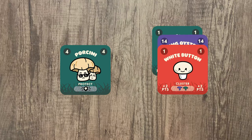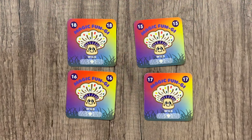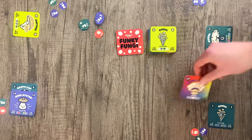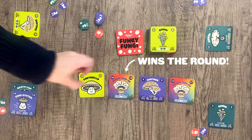If you use the card that is being protected to complete a cluster, you cannot use the protect card to protect another. A protect card can be used to complete a cluster. Magic Fungi wild cards can be used as any coloured fungi to make clusters or when played in a round. When played as a lead colour, the next player can follow with any colour fungi card.